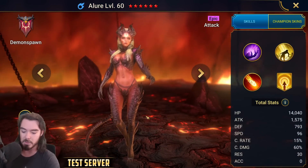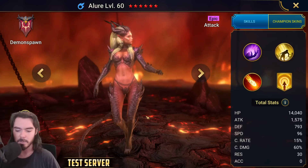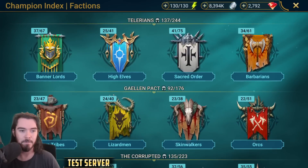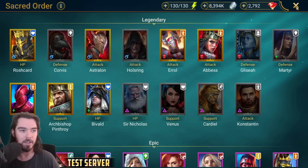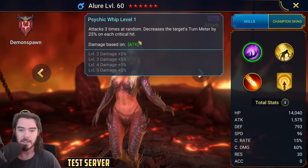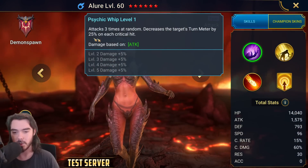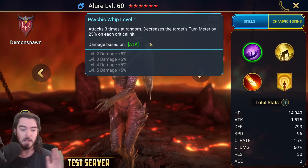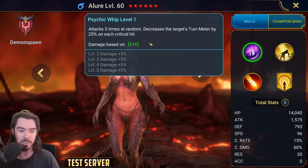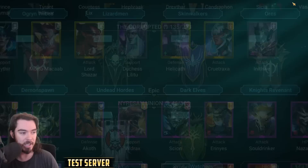Allure is pretty much mandatory for farming Fire Knight quickly for most people. She can ultimately be replaced by Halsring, but Allure is fantastic. Her A1 is just nuts - three hits at random, decreased turn meter by 25% on each crit, so 75% total. For Dark Fae and Fire Knight, she's absolutely amazing and really hard carries those teams. She is super good. Both Allure and Koneglia are very good - you'll be very happy to get either one.